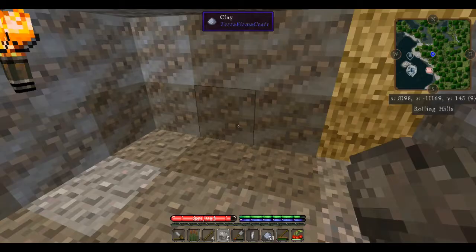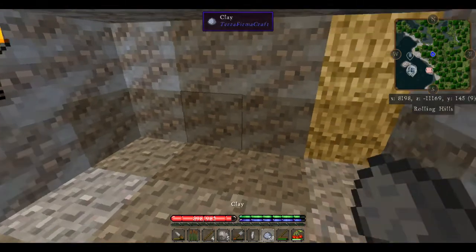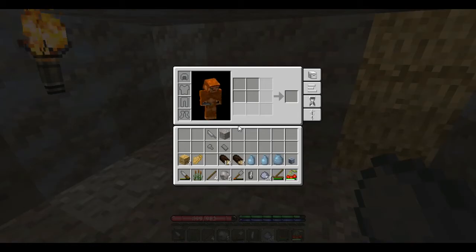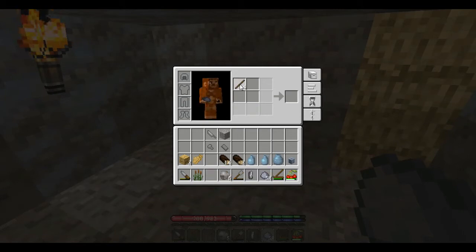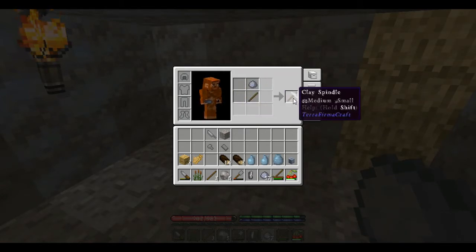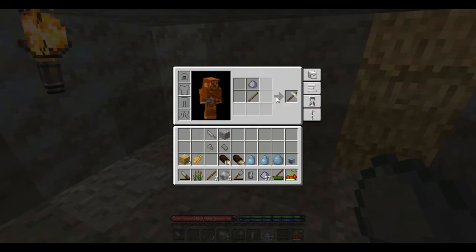Now we're going to get back to working with our clay. In my crafting grid, I'm going to be placing a stick and a single ball of clay — this is going to create a clay spindle. We're going to fire that and it's going to burn the stick out, so we're going to have to take the spindle head and add it to a fresh stick.